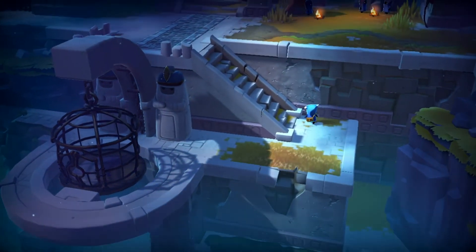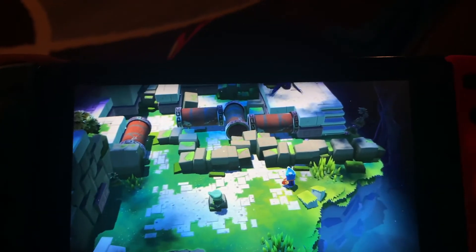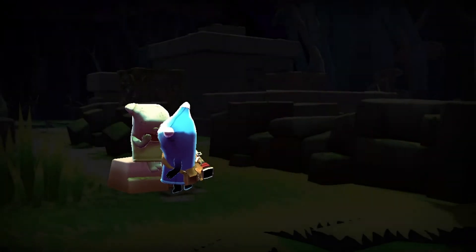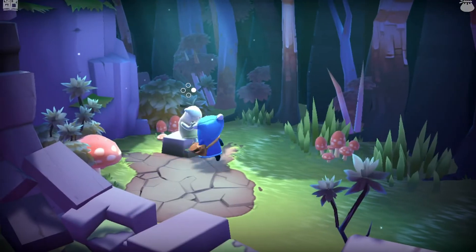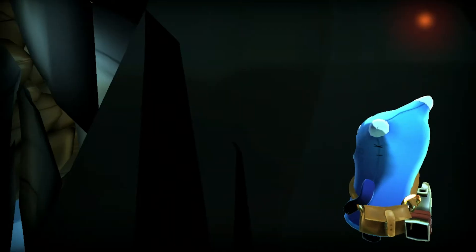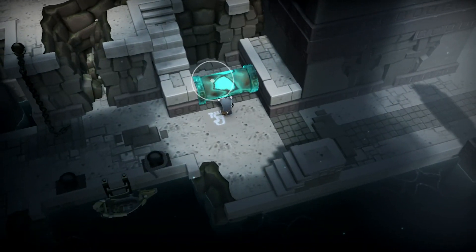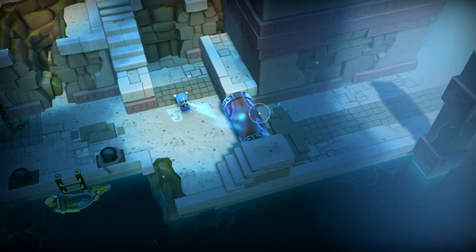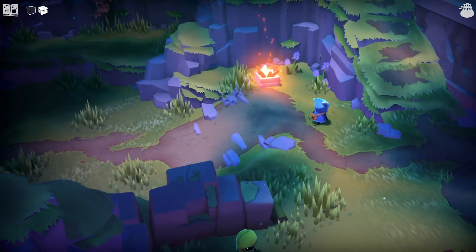Performance was good for the most part. It runs solid in handheld mode; I noticed more issues when it was docked, but those weren't anything to deter you from the game. The most consistent issue was a noticeable stutter whenever you interact with a Forlorn to enter a puzzle — it happens every time. There were some glitches here and there but nothing crazy. For the most part the gameplay was smooth and the frame rate was great. Most of the little issues were excusable, and hopefully a patch happens for those who'll be new to the game.